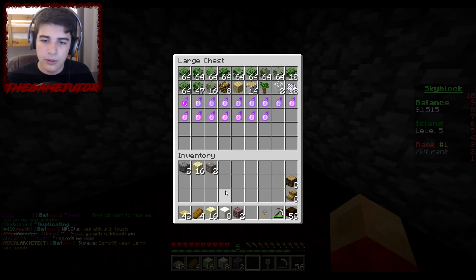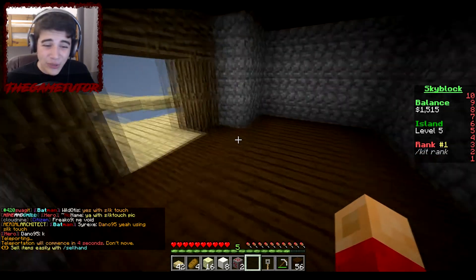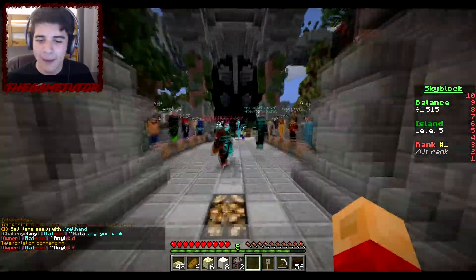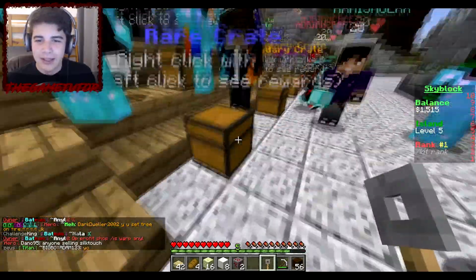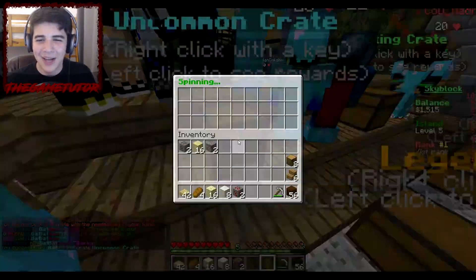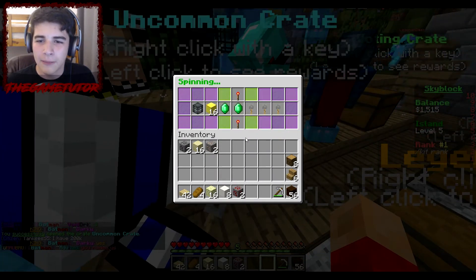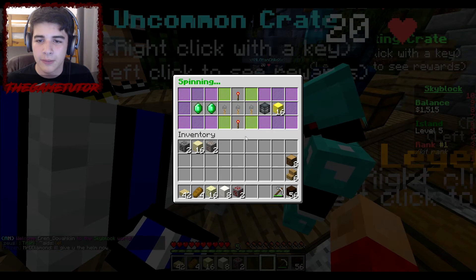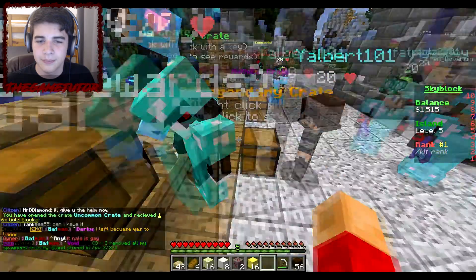Holy — I just got the same amount again! You have five hundred thousand dollars now! Holy crap! Okay, my turn for the uncommon one. Let's see if I can get something as good. I can get money, more keys, or an enderman spawner. I got 16 blocks of gold! Wait, that's not bad — 16 blocks of gold!